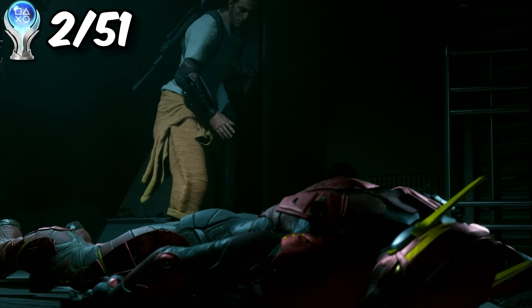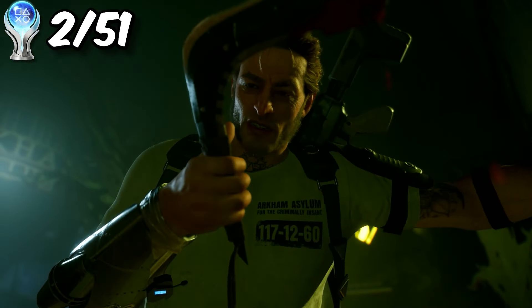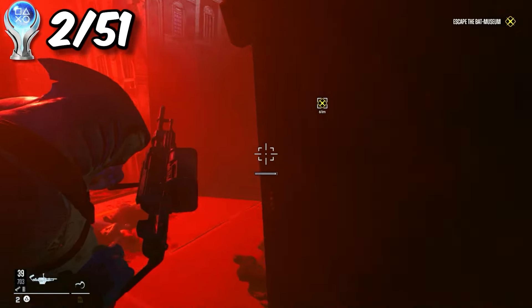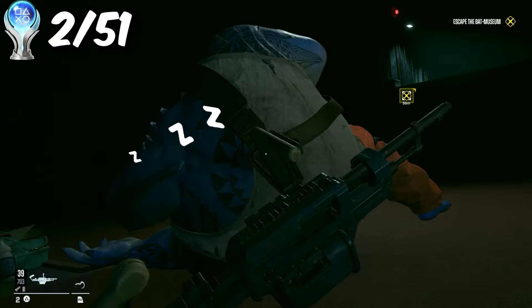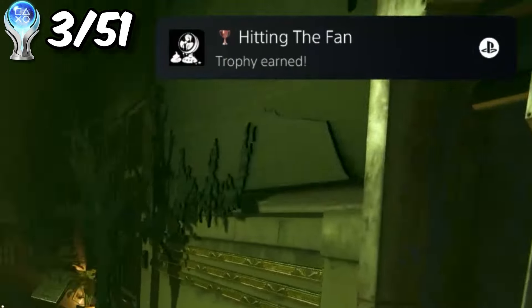We captured the Flash and brought him to the Batman experience. Boomerang somehow has a finger fetish because he accidentally cut off the Flash's finger. This may be the best mission in the game because you have to find an exit — every time you leave, Batman will knock your ass out cold until you're the last one alive in your squad. After you escape with the Flash, you get the next trophy.